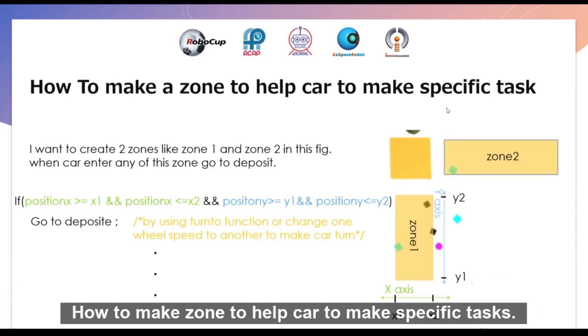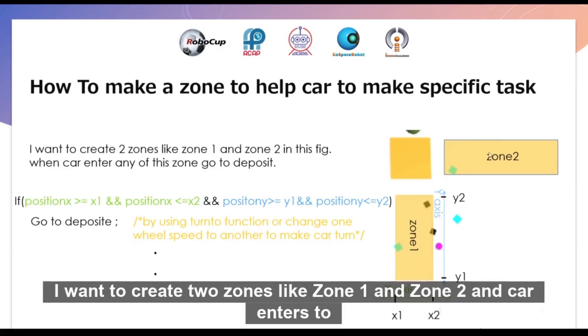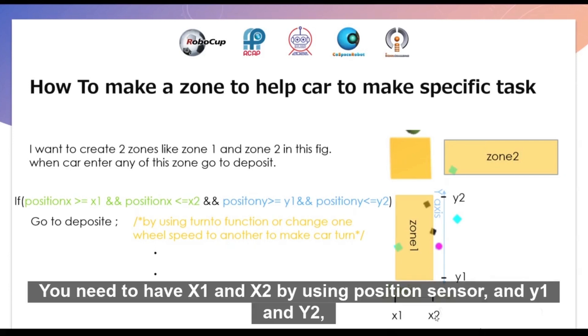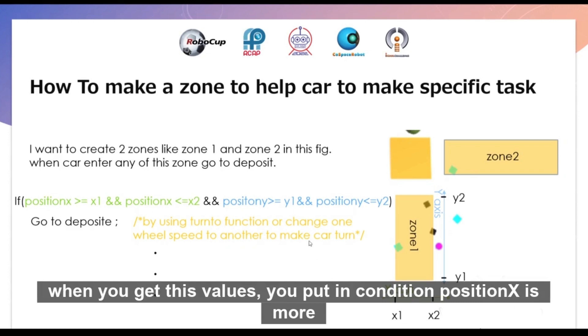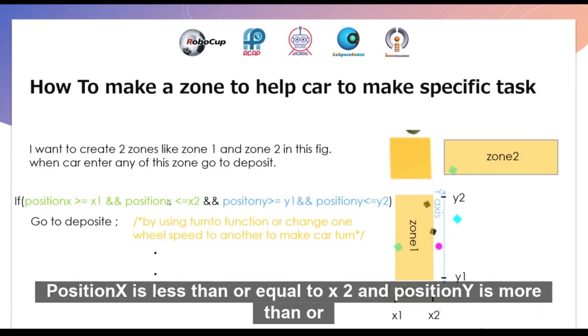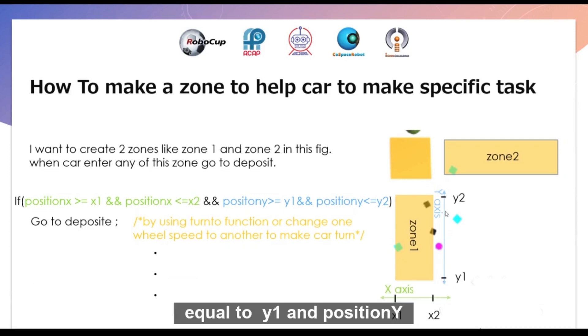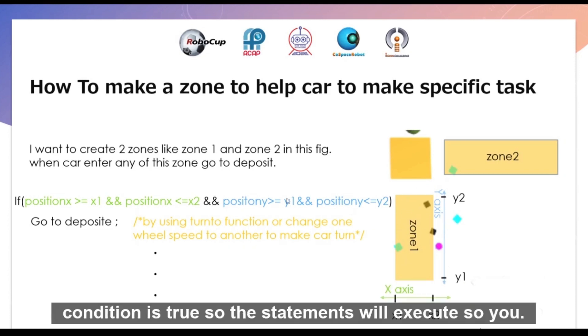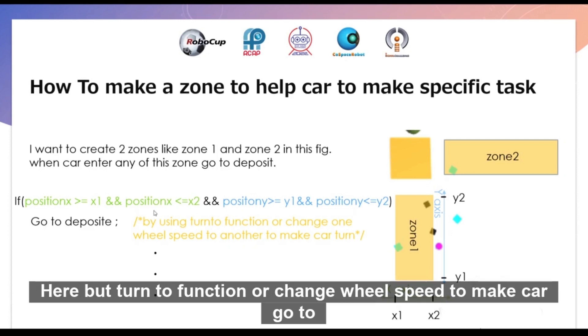How to make a zone to help the car perform specific tasks: create two zones, zone 1 and zone 2. When the car enters, it will go to deposit. You need x1, x2, y1, and y2 values using the position sensor. Once you have these values, put them in a condition: position x >= x1 and position x <= x2 and position y >= y1 and position y <= y2. When the car enters this zone area, the condition is true and the statements will execute, so you can call a function or change wheel speed to make the car go to deposit.